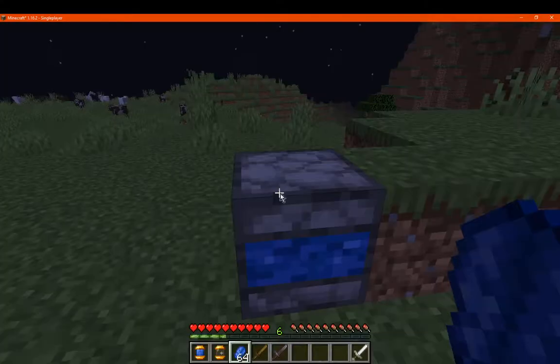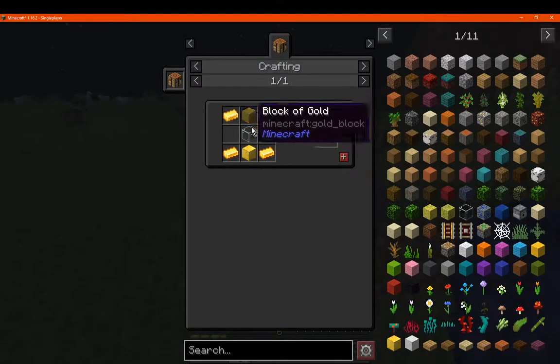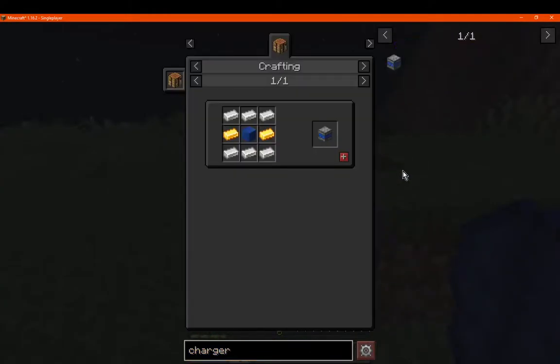What you want to do is make an empty Durability Bank, made simply with gold ingots, gold blocks, and glass. The charger itself is made with gold, a lapis block, and iron ingots.